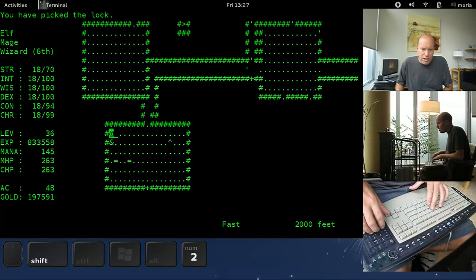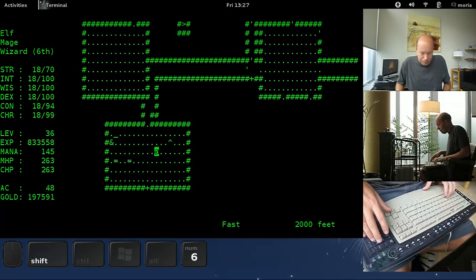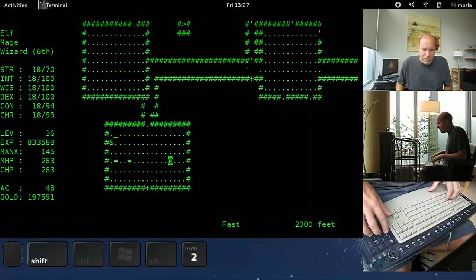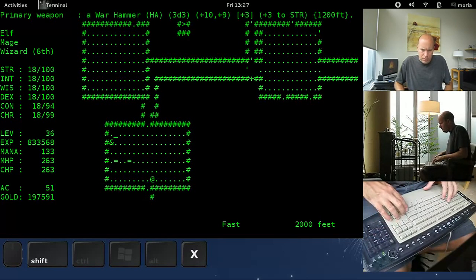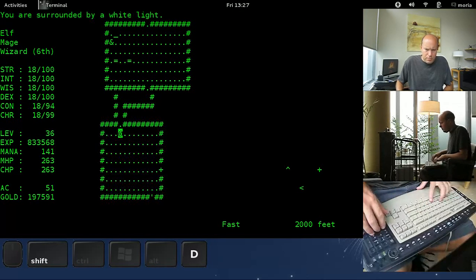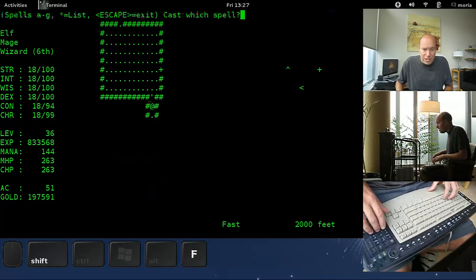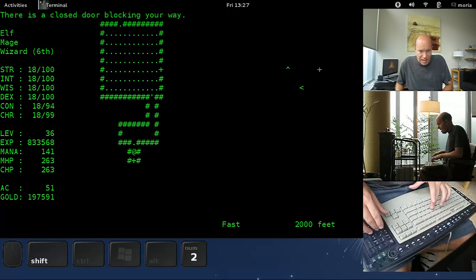What I do with a chest is turn on search and wait on the spot until it says I found a trap. This is level 2,000 folks — anything can happen here. I am being extra cautious because flipping the page is actually quite dangerous, and this is just how you stay alive at this depth.